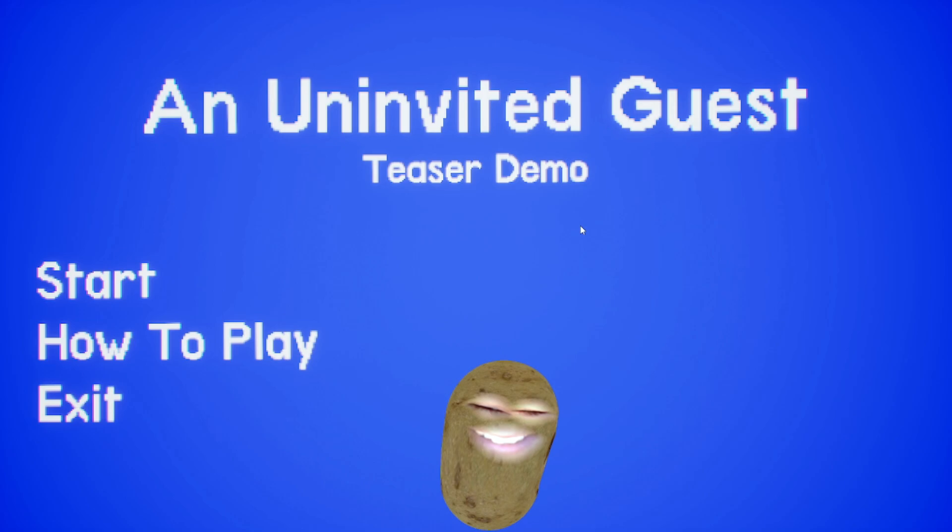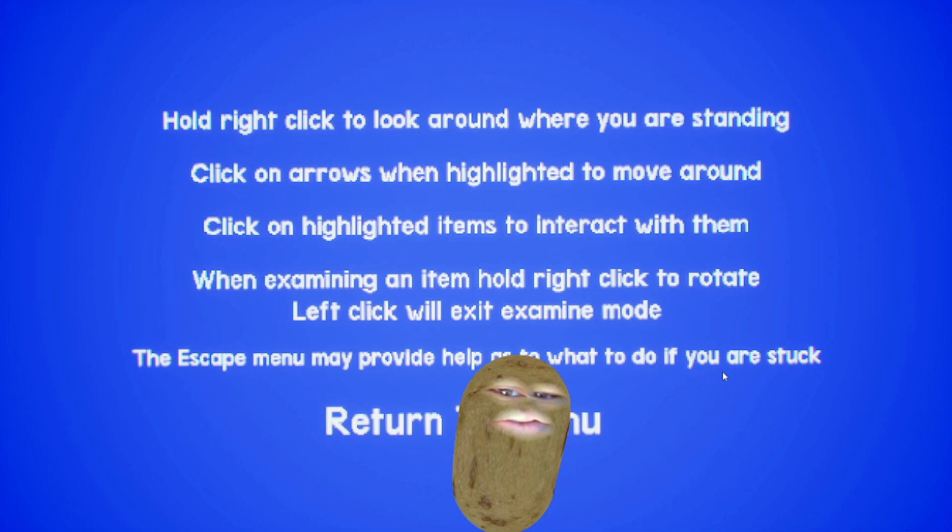This is supposed to be creepy. I'm scared. Whatever, let's just get into it. Let me see how to play first. Hold right-click to look around when you're standing. Click on arrows when highlighted to move around. Click on highlighted items to interact with them. When examining an item, hold right-click to rotate. Left-click will exit examine mode. The escape menu may provide help if you're stuck. So it's like a point-and-click game — not WASD moving, it's click to move around. Let's start.